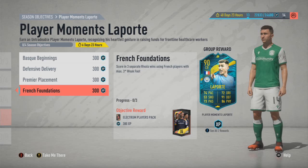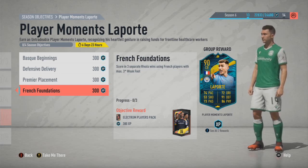French Foundations — score in three separate rival wins using French players with max 3-star weak foot. The player that scores has to have max 3-star weak foot. Because I'm doing the league just now for icon swaps, I'll hope and pray that one of the bronze players scores a goal, or maybe get a penalty and just give them the penalty. But that one's going to take a little bit of effort. You only need one French player, so try and go digging — I think there are quite a few good players in that bracket — so don't worry too much, as long as you've got one French player with max 3-star weak foot.